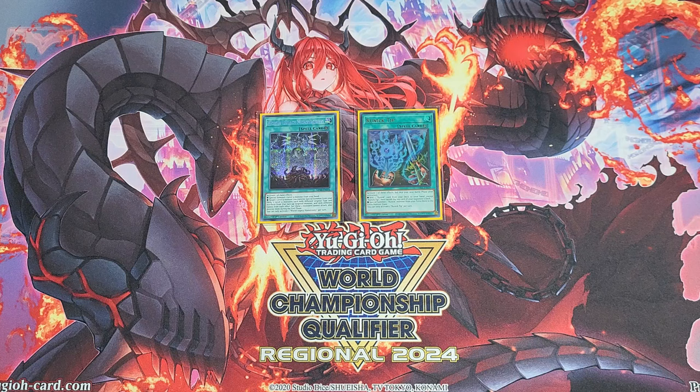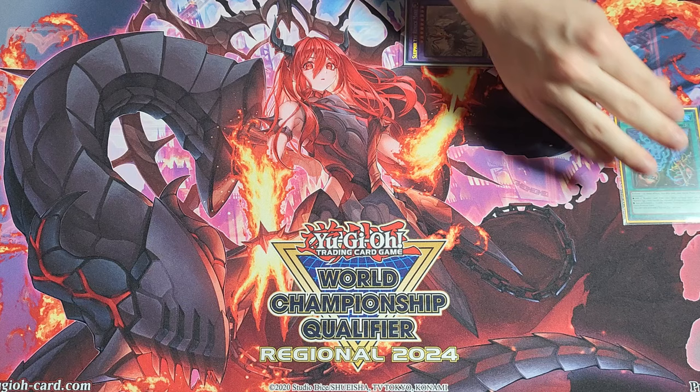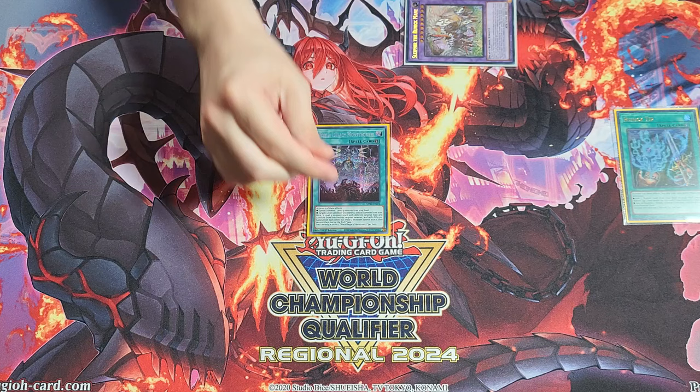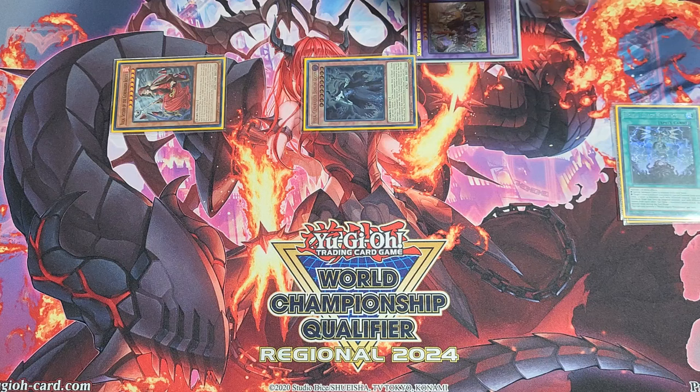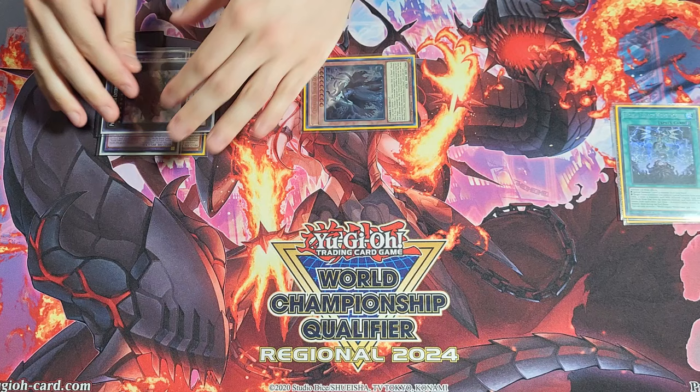There are two different branches with this combo — I'll show both. The first one is for when you're going first. We start with Runic Tip to Special Summon Sleipnir. Then we activate World Legacy Monstrosity to Special Summon Vela and Hela. From here, overlay Sleipnir and Vela to make Enerblатhnir, and with Enerblатhnir's effect we banish one random card from our opponent's hand.